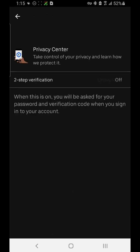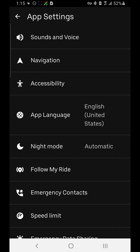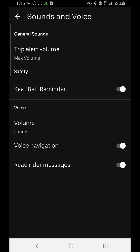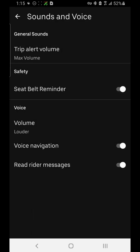Security and Privacy is where you can activate two-step verification. Then we have App Settings, where you can set volumes — such as trip alert volume at max or controlled by the phone — seat belt reminder, voice navigation on or off, and Read Rider Messages, where the app will actually read out messages you're getting from passengers.